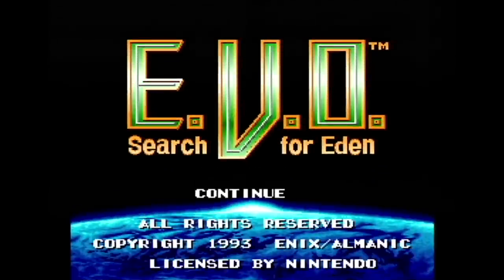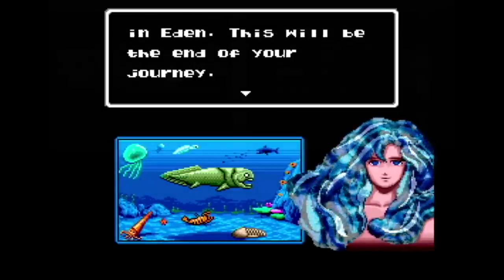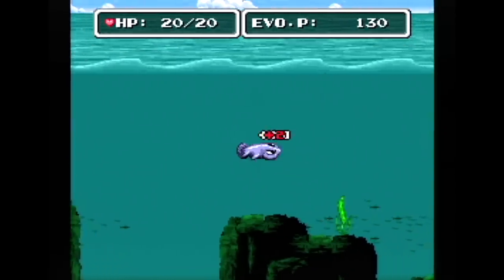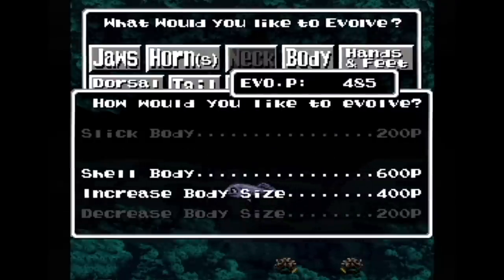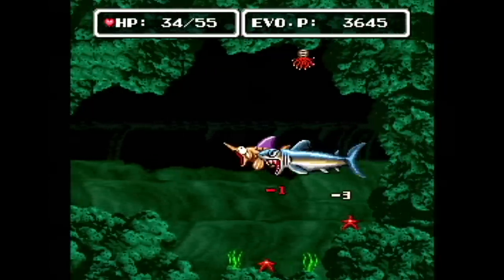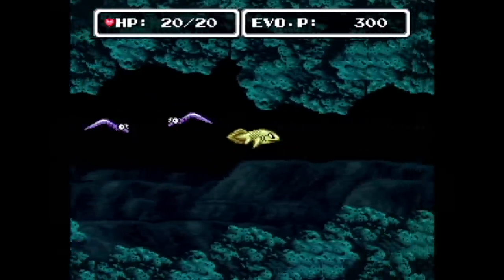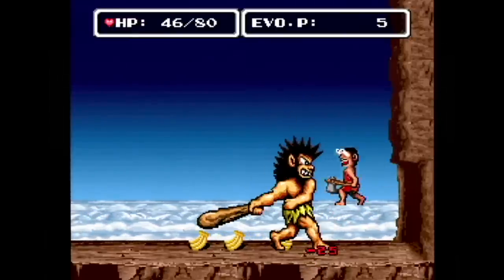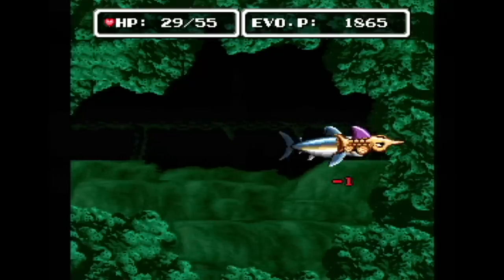EVO: The Search for Eden is an action RPG for the Super Nintendo published by Enix in 1993. You start as a small life form like a fish and evolve it toward becoming human to reach Eden and be with Gaia. You kill and eat other creatures to gain evolution points to evolve your body. The game takes place in side-scrolling levels. Honestly, after a while it gets very boring doing the same thing over and over again, and the hit detection is horrendous — enemies have no problem hitting you, but good luck hitting them back.